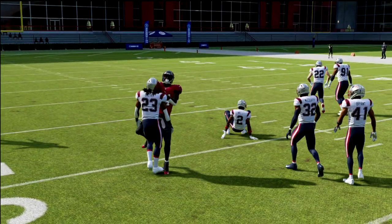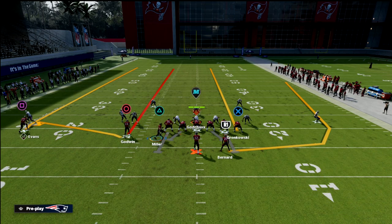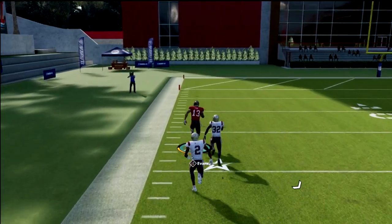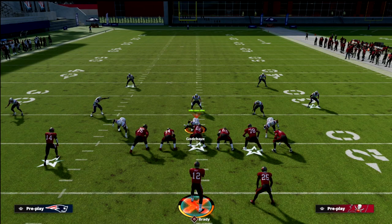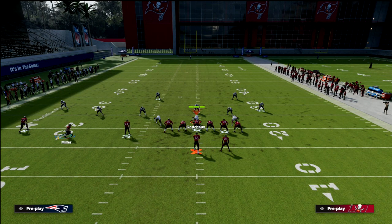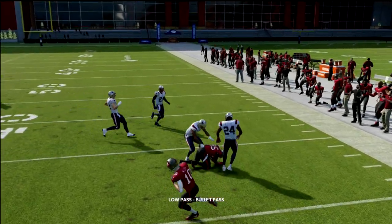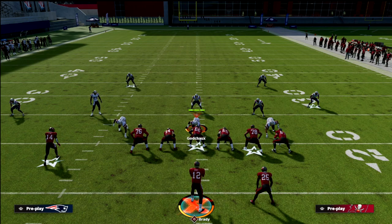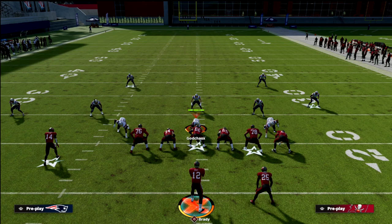Against Cover 2, this doesn't change much. The seam to circle holds the safety, so your primary read is once the receiver gets on top of the cloud, throw it with an up-and-outside pass lead — and you're killing Cover 2. This is a simple play, but you really need it in your playbook because if they run a lot of zone drops or Mabel blitz three, this concept is so good. You have the wheel to the running back forcing them to guard it, and then seams on either side to hit against the zone defense.